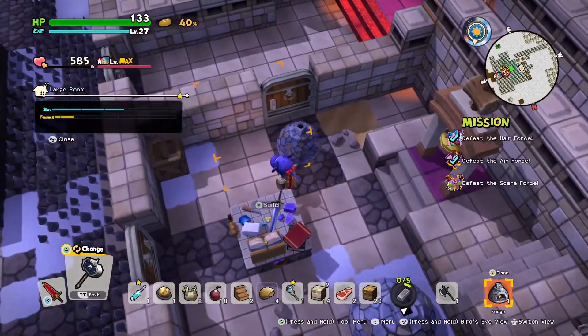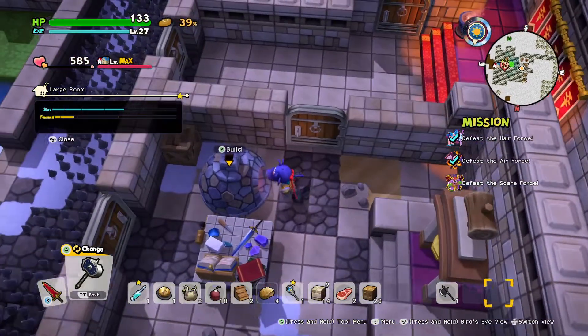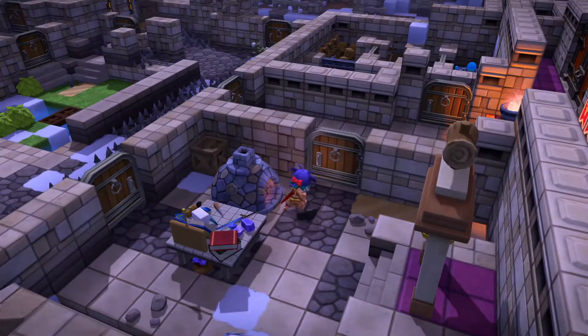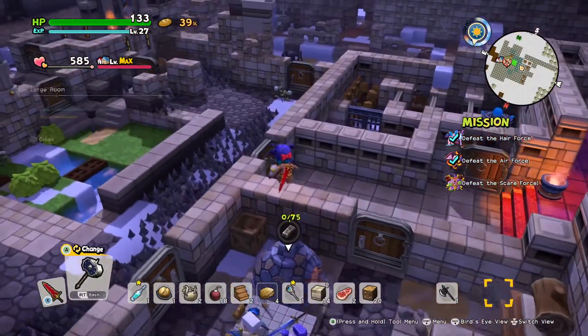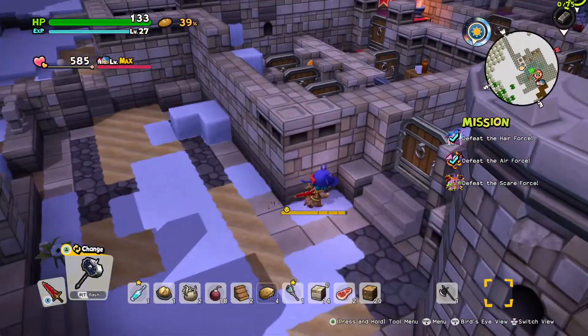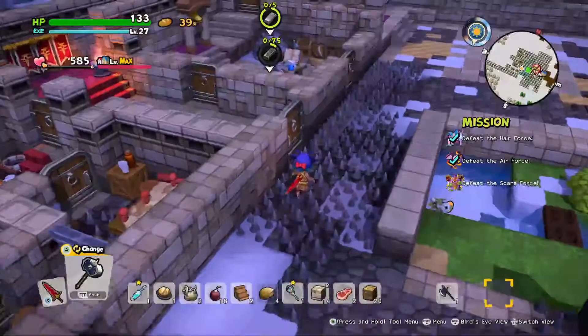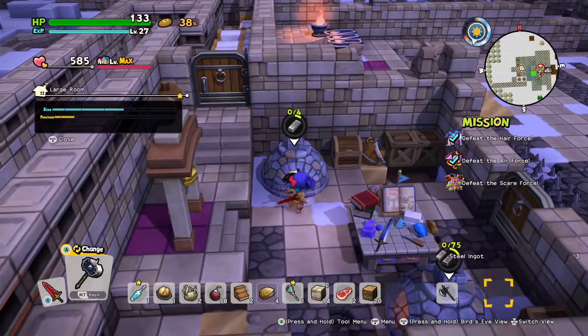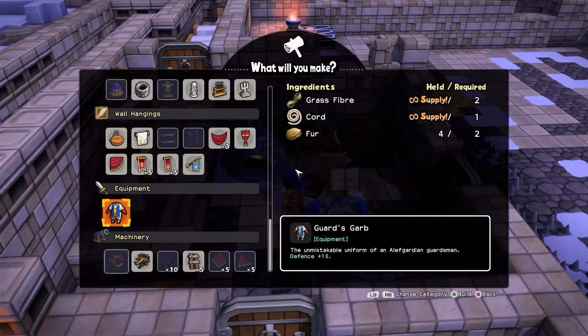Let me also get another Forge back down so I can start getting some iron going. God, I forgot how much iron you need in this chapter. Thank God we have unlimited amounts of it, otherwise I would actually be a bit worried. I think literally everything requires either marble or iron. I keep forgetting I need to use the anvil. I should probably move this.